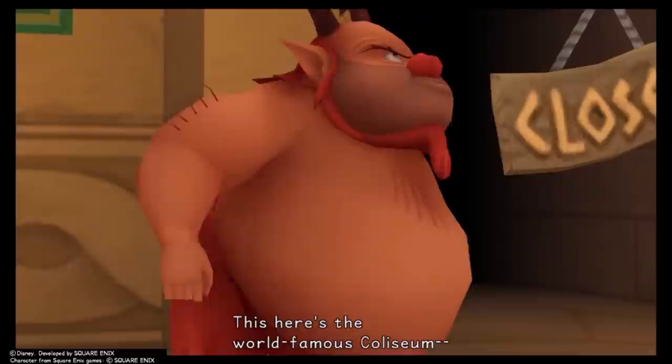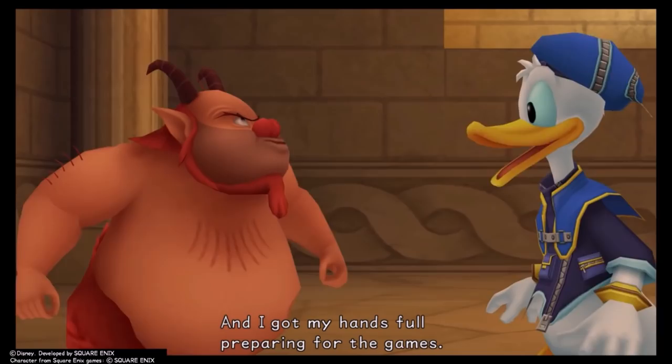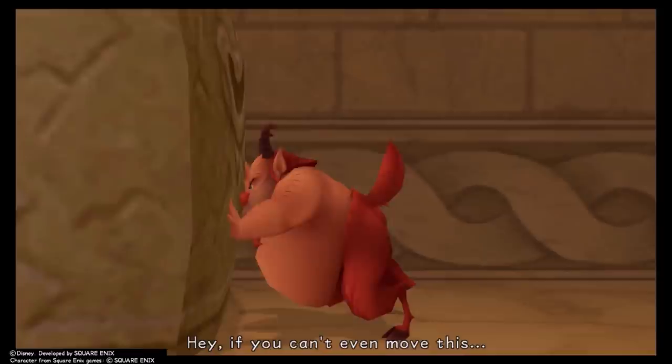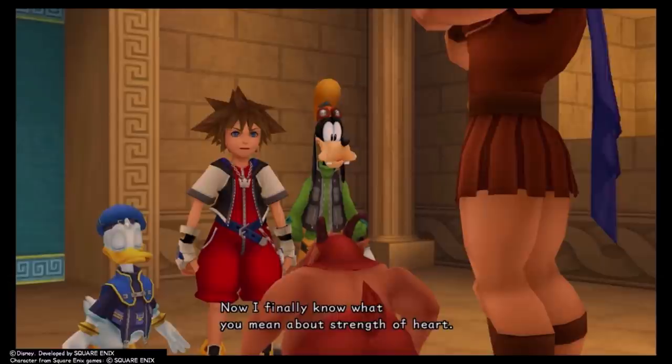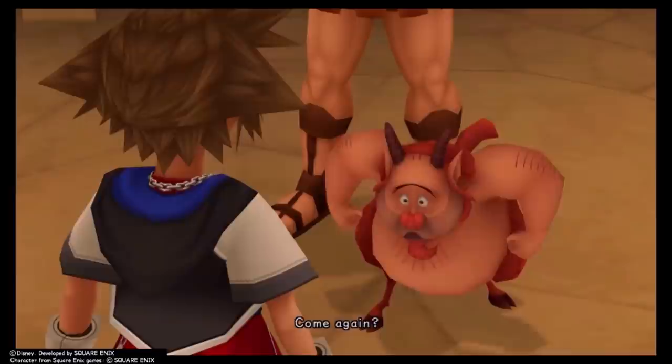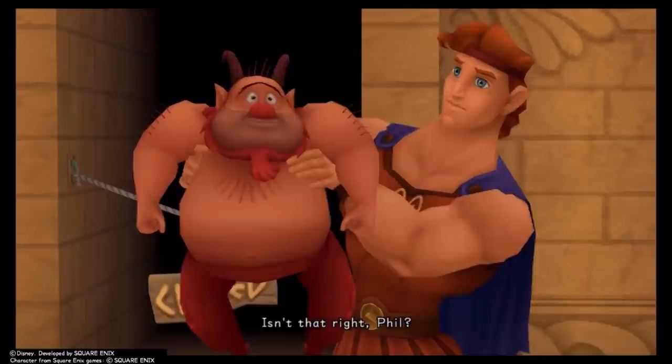When you first show up, Sora can't even earn the respect of literal goat-man Phil — and bear in mind you can show up here immediately after Traverse Town or after defeating Chernabog, and Phil is unimpressed regardless. After beating the first three cups, Sora gives basically a Great Value brand version of his 'My Friends Are My Power' speech, which Phil is baffled by. But Hercules backs up Sora's claim that strength comes from friendship, and I've always appreciated that cutscene.